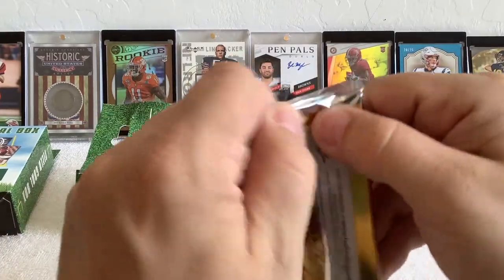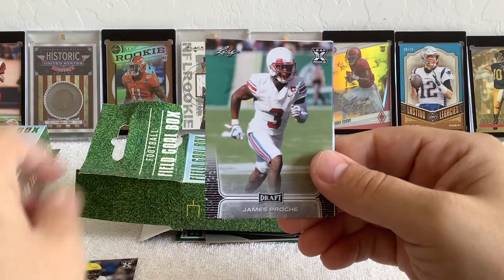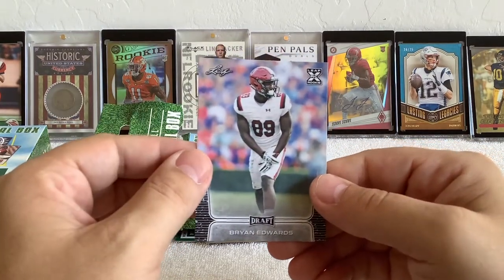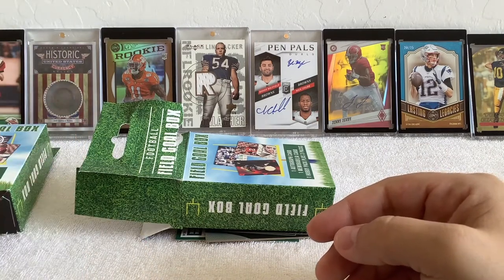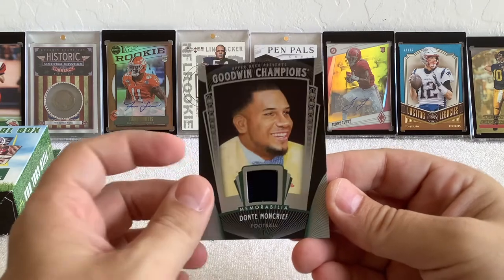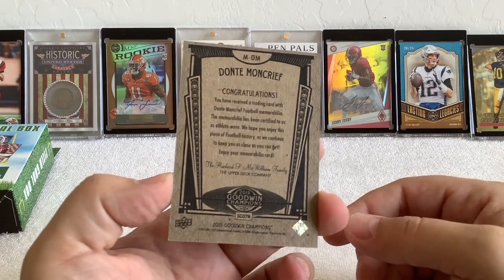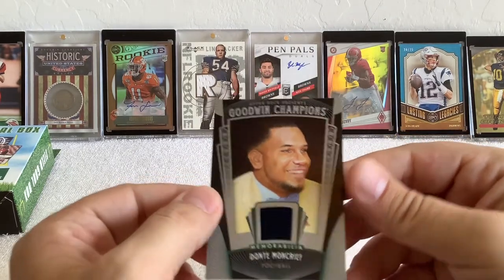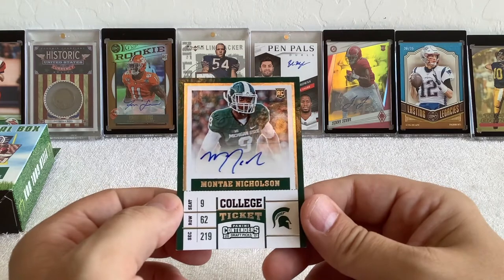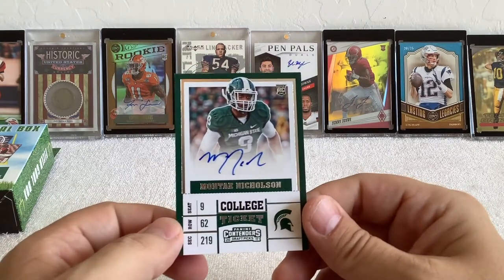2020 Leaf Draft hobby pack. Benjamin okay, local ASU product James Proche, Jake From, CD Lamb All-American — there you go — and Brian Edwards. Guaranteed hits: a memorabilia from Upper Deck Goodwin Champions, Dante Moncrief — hey, we just opened a box of those too. This is 2015 Goodwin Champions, that's kind of cool. And a 2017 Contenders Draft Picks Monte Nicholson auto. Would have been nice if it was a different 2017 auto — Mahomes maybe.